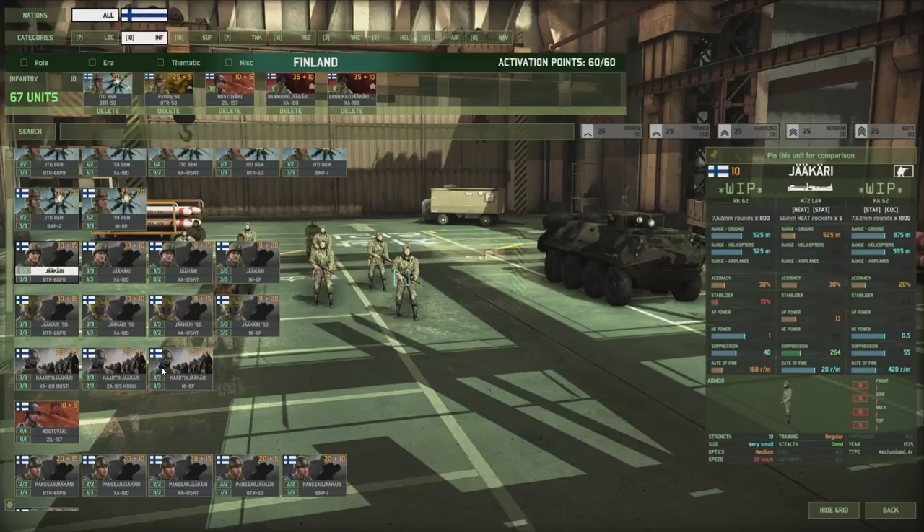The upgraded variant is much more useful — that's the ITO-86M. These guys actually have accuracy, a bit more range, a bit more HE power, and their weapons are fire and forget, which is always nice to have. Next up are what I believe are called the Jakari, which are your standard line infantry, with a couple of different alternatives and transports available.